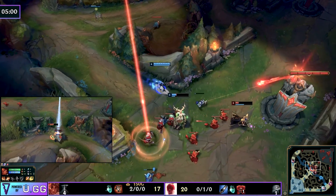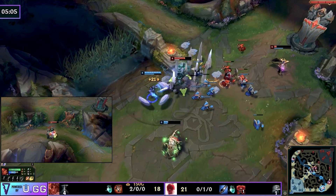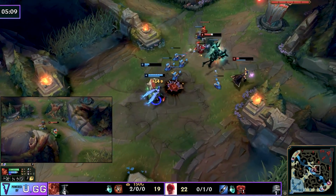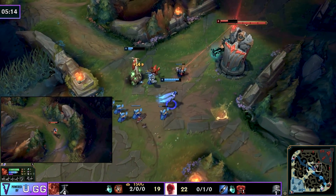Maybe their mid laner didn't rotate either, and you simply missed your spells. That's why this aggressive playstyle has to be done with a champion you feel confident on, or who generally beats most other jungle matchups. Taliyah again uses great pathing into the mid lane — she forces the TP out from Mordekaiser.